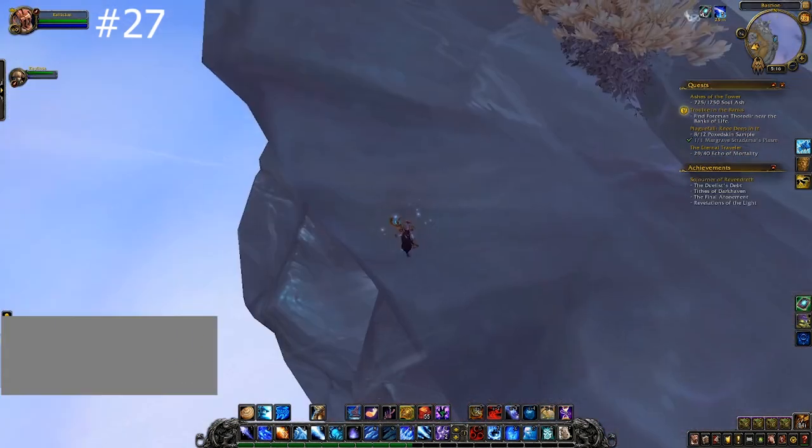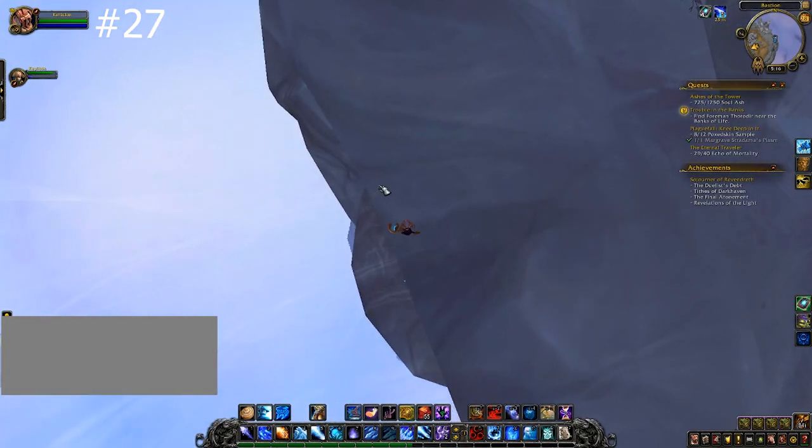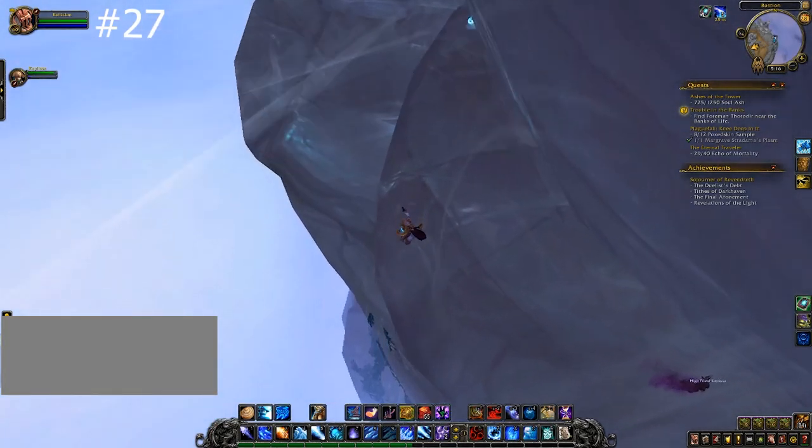East of the Temple of Humility, if you jump off the main cliff to the smaller sub-cliff underneath, you will find the next gem.